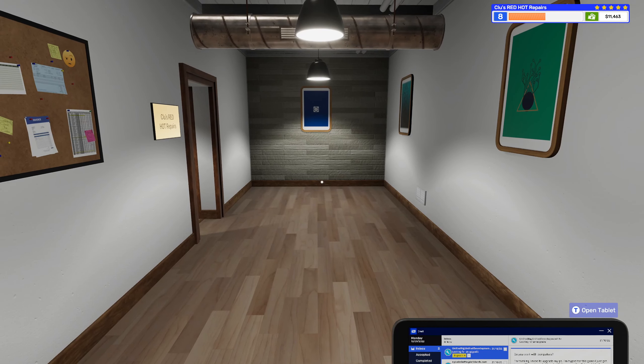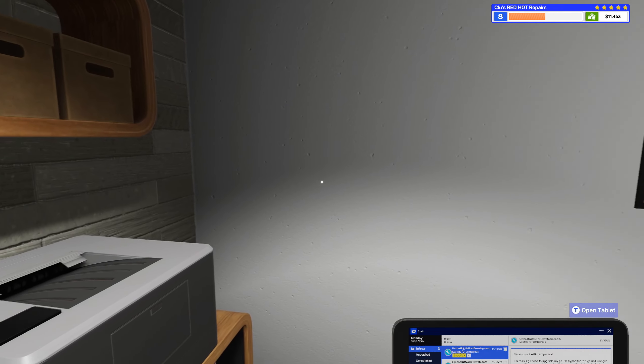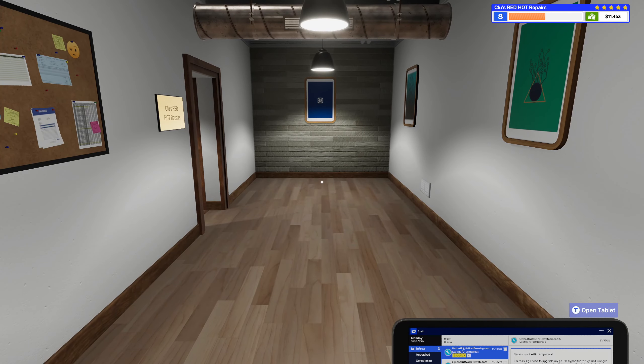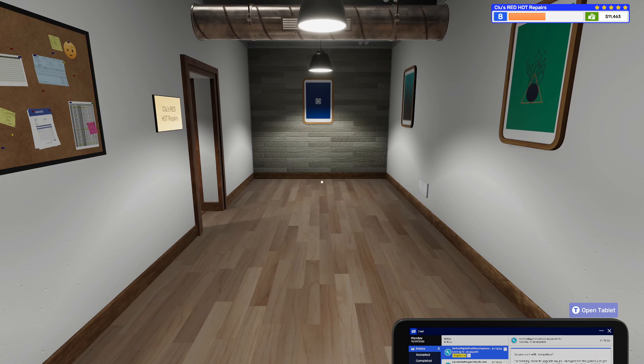Hey guys, Clue here. Welcome to another episode of PC Building Simulator 2. In the last episode we built a lovely computer to sell in the Quadstellar case. We learned how to apply case themes and we learned how to apply different color cables. In this one, hopefully we can make it to level 10 — I know that will unlock a lot of stuff. Hopefully we can get up to a point where we're doing some custom water cooling. Let's see what the game has in store for us.